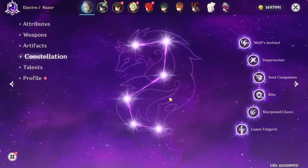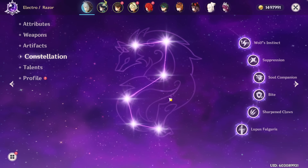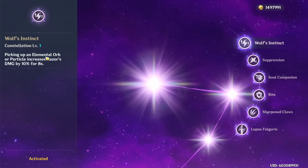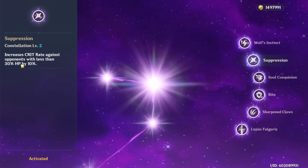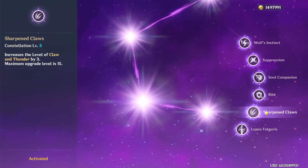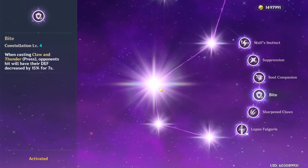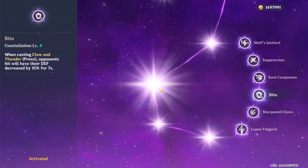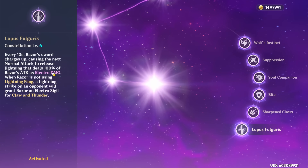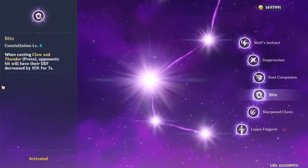Razor's constellations are actually really good, though you don't need them — even at C0 he's strong in the current Abyss. C1 gives 10% damage when you pick up an elemental particle or orb. C2 gives crit rate against opponents below 30% HP. C3 and C5 increase electro damage by leveling talents. C4 is pretty amazing — it decreases the defense of opponents by 15%, which is quite significant and enables quick-swap Razor. C6 gives 100% of your attack as electro damage every 10 seconds but isn't nearly as impactful as C4.